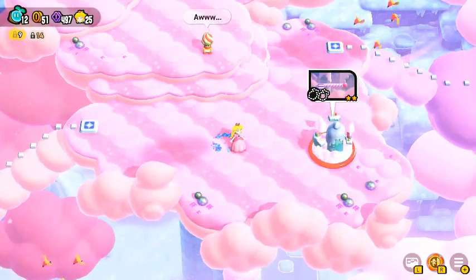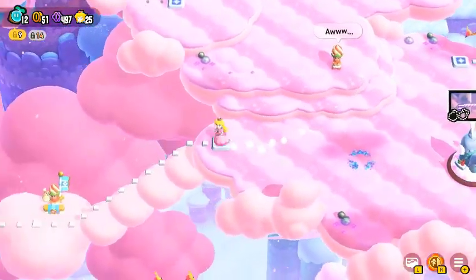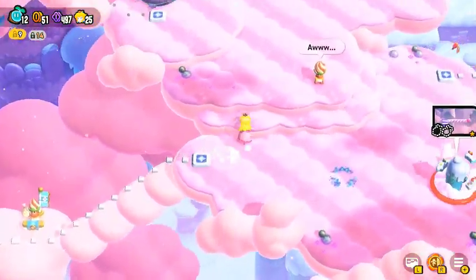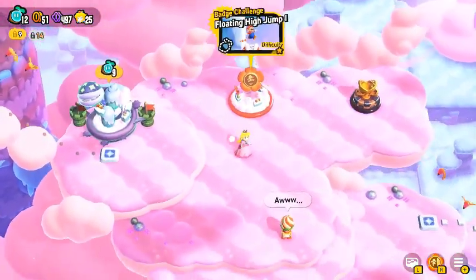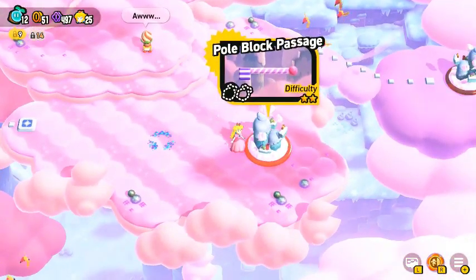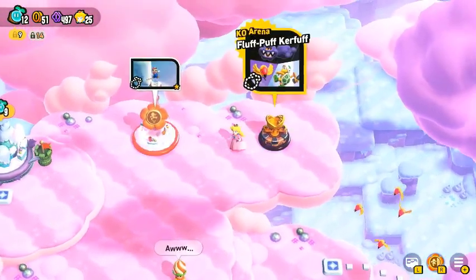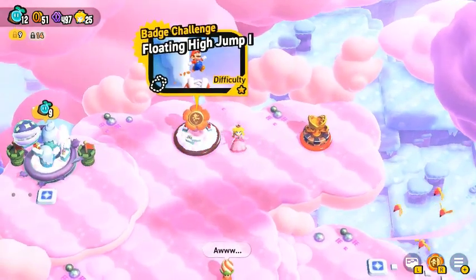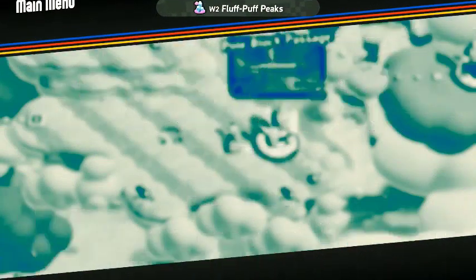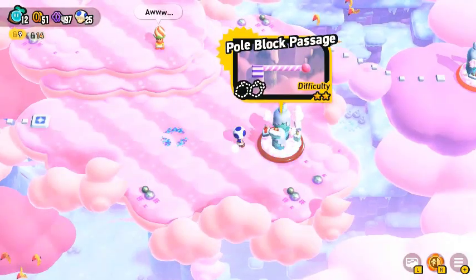Hey, how's it going everyone? I'm FeatherGamer555 and welcome back to more Super Mario Bros. Wonder. In the previous episode we did the con darts away — that was a pretty good one, I enjoyed that. I was excited to see the enemy because I saw that one previously and was looking forward to it. But today we're going to do pull block passage and probably one of these challenges. I want to say we'll probably do the high jump so I can get the badge for it. For now, we're going to do pull block passage as blue toad.